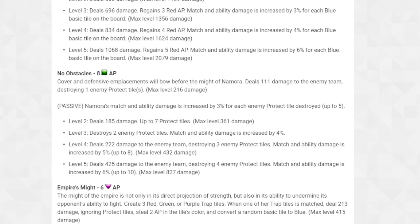Her Green ability, 'No Obstacles,' costs 8 AP. Cover and defensive emplacements will blow before the might of Namora — deals 111 damage to the enemy team, destroying one enemy protect tile, with max level 216 damage. Important wording: it destroys the tiles, not just removes them, which can cause a mini cascade. The passive: Namora's match and ability damage is increased by 3% for each enemy protect tile destroyed.